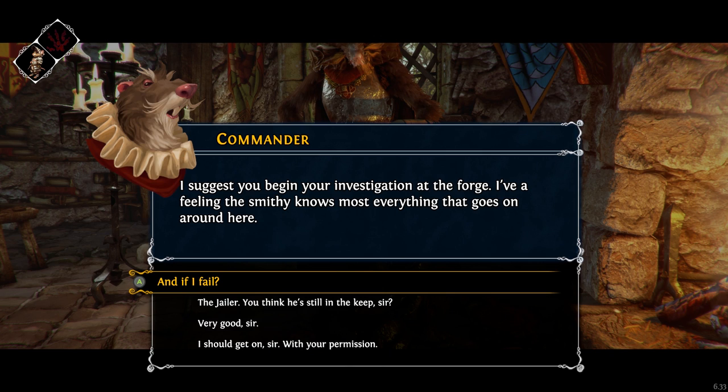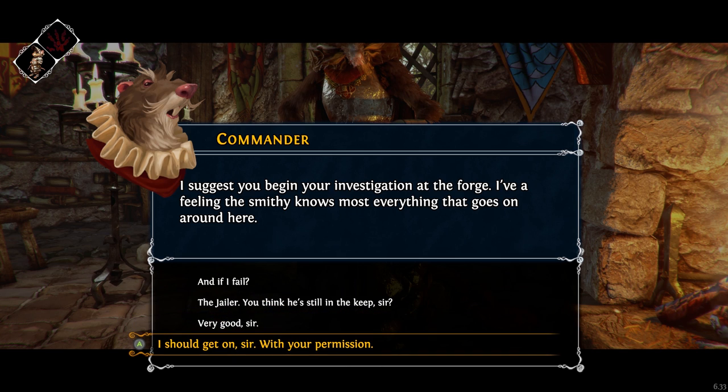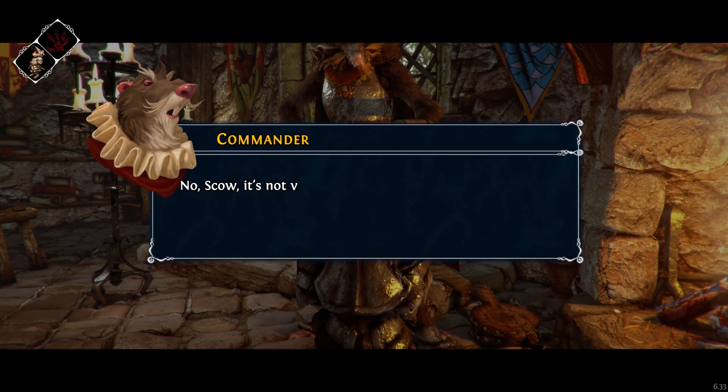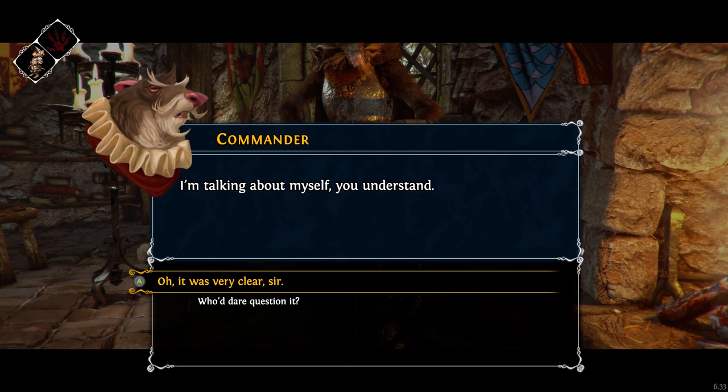Find out what has become of the jailer, and unmask the so-called Master. This is a delicate business, Scow — I expect you to exhibit the utmost discretion. I suggest you begin your investigation at the Forge. I have a feeling the smithy knows most everything that goes on around here. The two thieving mice did say I should keep an eye on the smith — wouldn't surprise me if they're the Master.